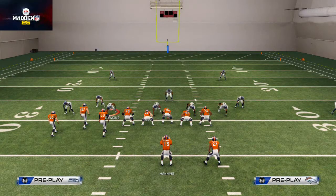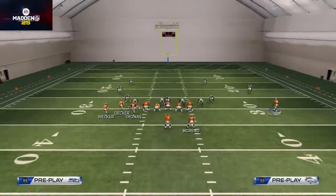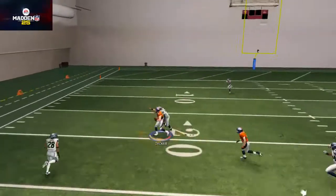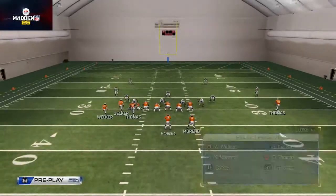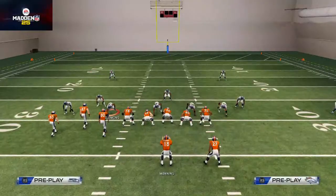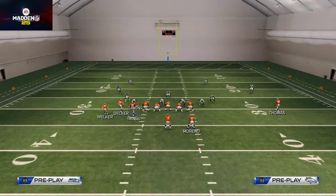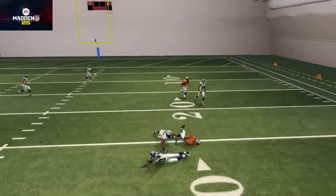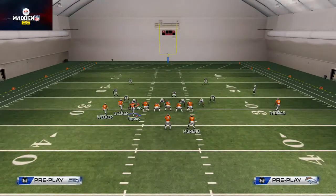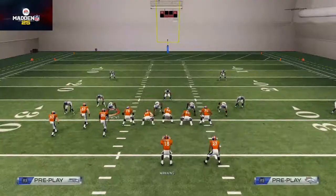Next up is Cover 3, the final coverage we're breaking down. The route to Decker is open against Cover 3. The motion hitch route is actually most effective against Cover 3 because it gets into a nice void — a nice snap throw for us. Our fourth read is the same route to the back, which does a nice job. Our final read is Demarius Thomas over the top — if they use both underneath routes, we'll have this deep route that beats the computer's zones.